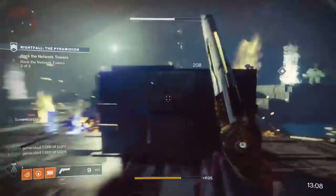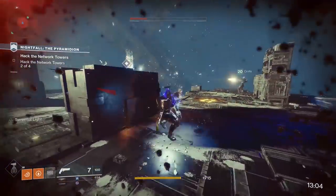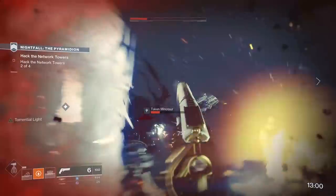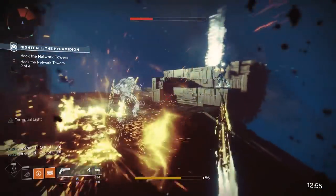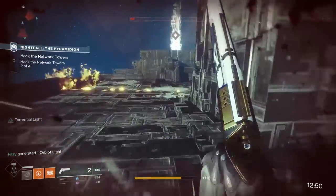Gunslinger, on the other hand, isn't bad at all — it's one of the better PvP subclasses. Its orb generation potential is very high for team play. Celestial Nighthawk as an exotic gives a cool power fantasy that's actually effective, and I'd say the only weak link in Gunslinger is probably 6-shooter, but even that is potentially getting buffed pretty soon.